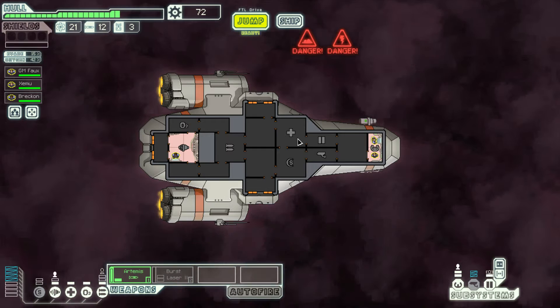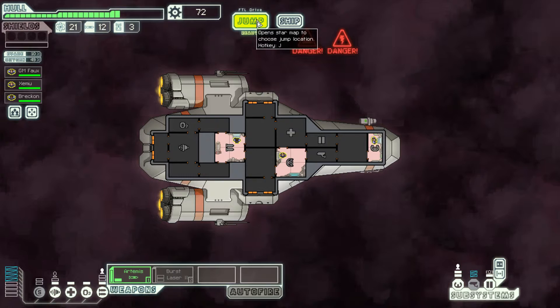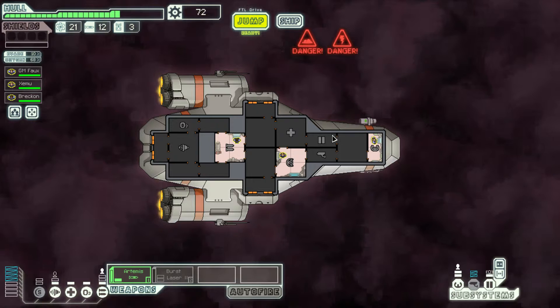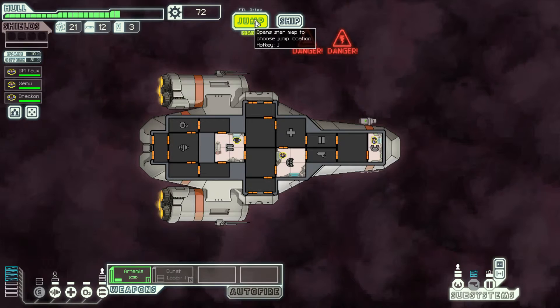This has been a tough couple of jumps we've had here. Move everybody back to where they're supposed to be and close all the doors — actually, we should probably leave those open just so everything equalizes. We're going to wait until the oxygen gets up to about 80%. Once it gets there, we're going to jump. Close the doors — now we're going to jump to the last nebula, then head towards the exit pretty quick after that.